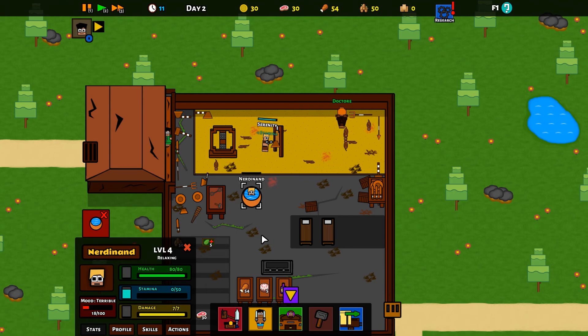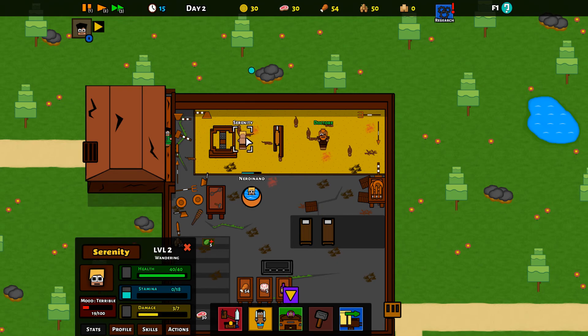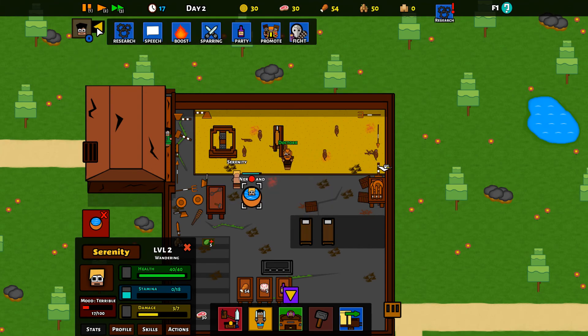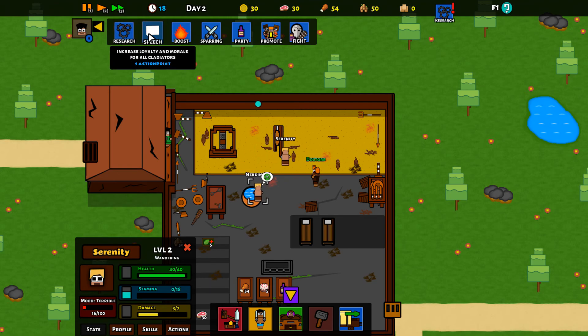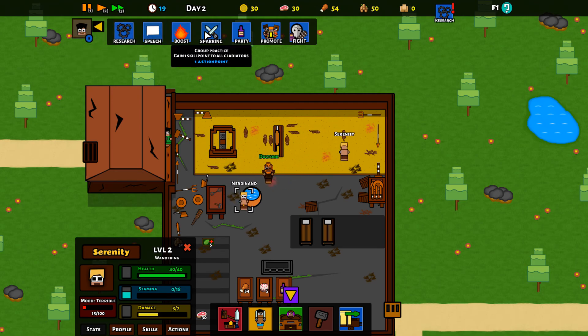We'll come back and focus a little more on what these guys are doing, and we'll get a first fight fairly soon. How's the research going? Slowly, but it is going. We don't have any planks of wood so we could get someone doing carpentry work. It'd be nice to kill some of these rats which seem to be attacking the Doctore. The mood isn't great for either of them. A trade deal — is he offering me 20 wood for 280 coins? We don't want that.